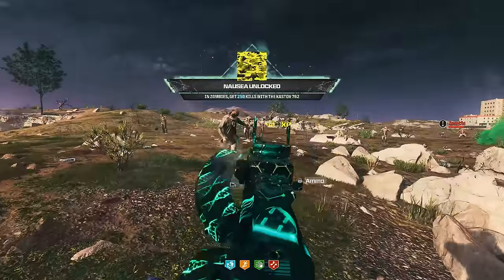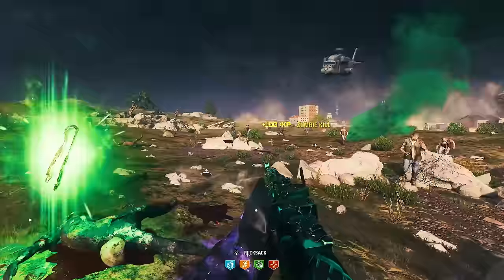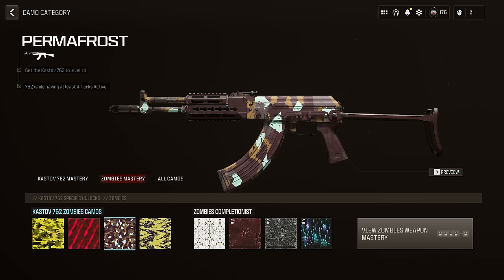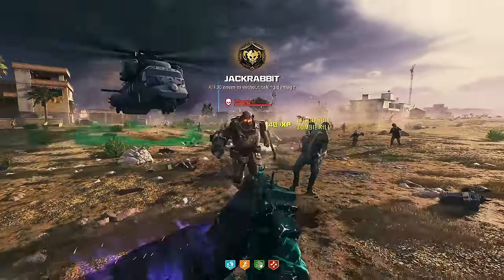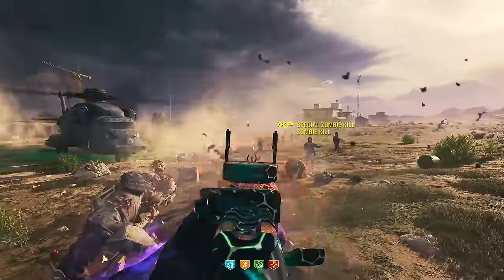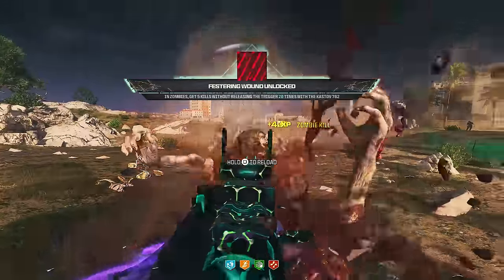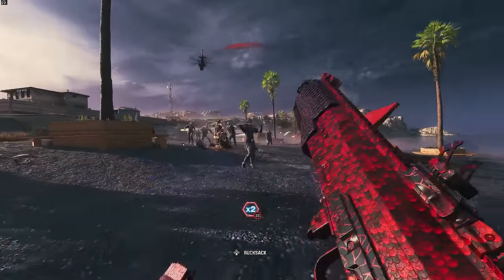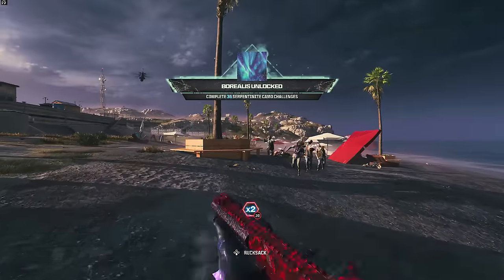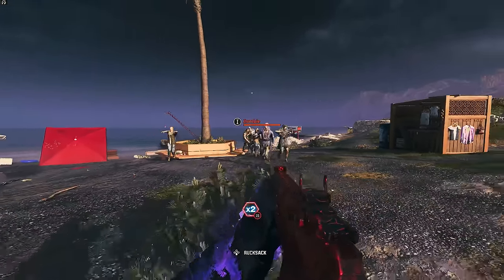Efficiency is key. The more camos you can complete at the same time, the faster you unlock the mastery camo. Pay attention to what camo challenges are unlocked at each weapon level so you can work on them right away. If you've already unlocked the Interstellar or Orion mastery camos in multiplayer, those weapons for Zombies will already be leveled up and you can go straight onto camo grinding. The camo challenges are not difficult to unlock — it's just a tedious process.